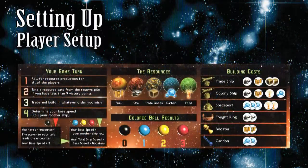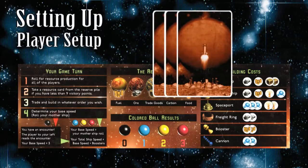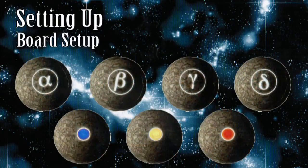Each player takes a game overview card and three resource cards from the reserve. These cards make up the initial hand and are kept hidden from the other players. Concerning the resource chips: when face-down, the color dot or Greek letter side is visible. The value of the chip is hidden.